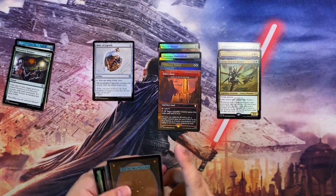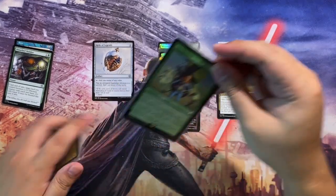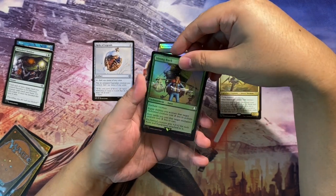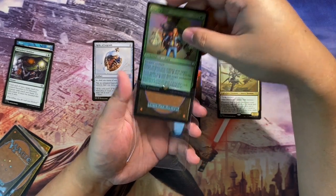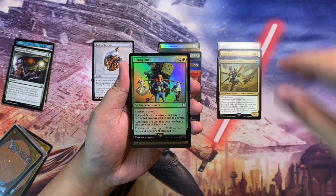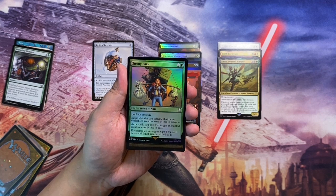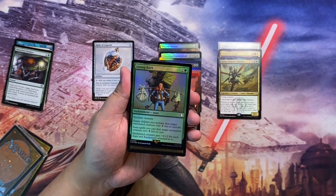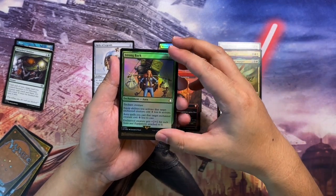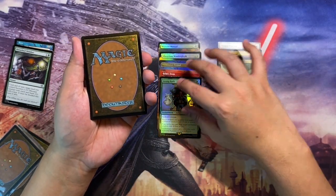Now for the good stuff. First up is Strong Back in foil — an enchantment aura costing three. Equip abilities and spells targeting the enchanted creature cost three less, and the enchanted creature gets +2/+2 for each aura and equipment attached to it. This is great for a Voltron commander; I'll use it in my Galea or Thrun, Breaker of Silence deck. It's a foil version from the Fallout Commander set.